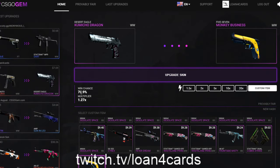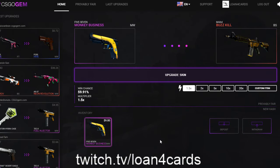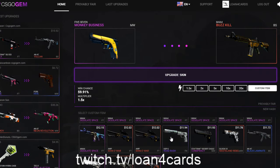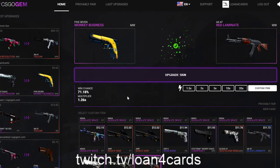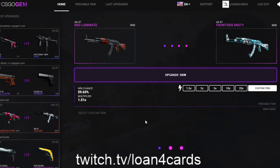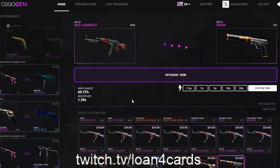I usually go closer to 70%. Look at this — perfect 70%, no monkey business here. We got $9 here. We're almost halfway there or a little bit less than halfway. AK Red Laminate. All right, let's go — we're just breezing through this. Orion, this is factory new. I love it — one of these is my favorite guns.